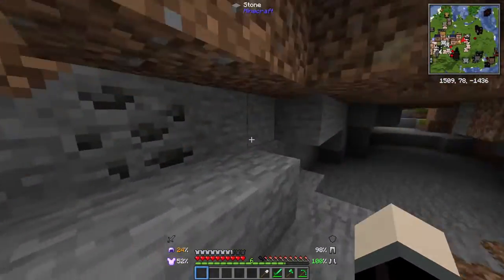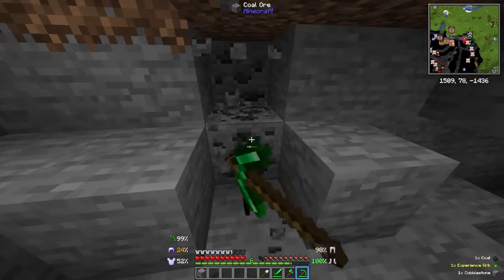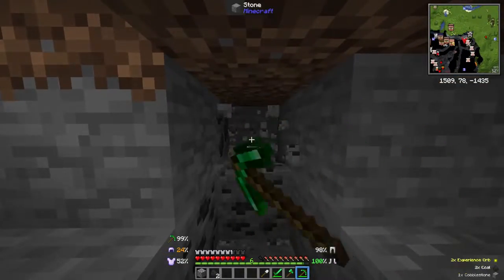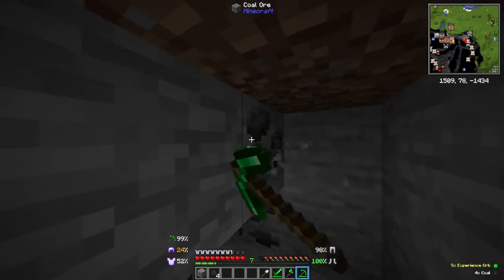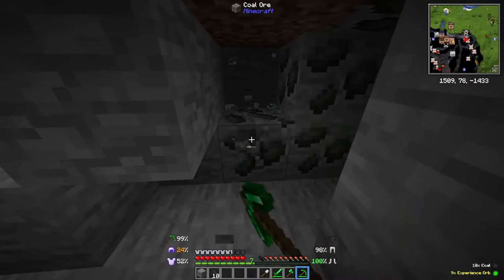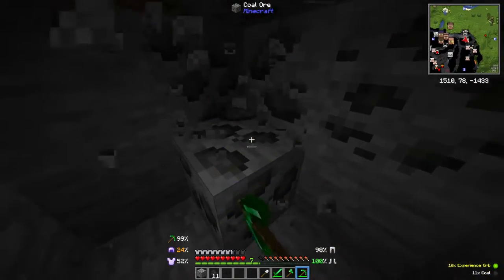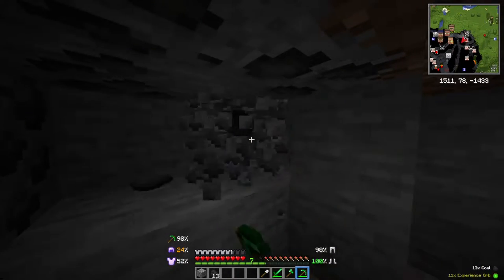Liking the video helps as well — it always helps. It looks like we've got a couple of coal here — very cool, if you ask me. I've used that joke like 40,000 times. Just a couple more of these, we'll get some torches set up and we'll be able to head down into the depths of this cave.